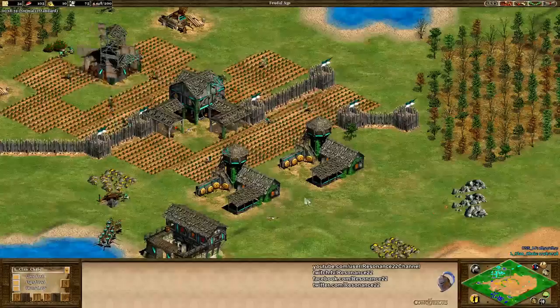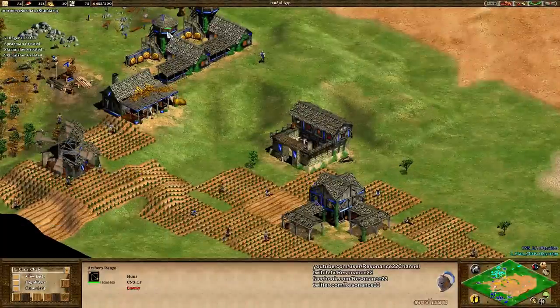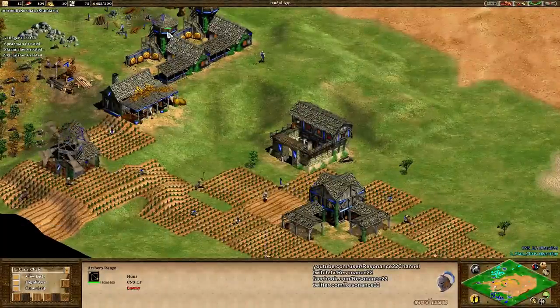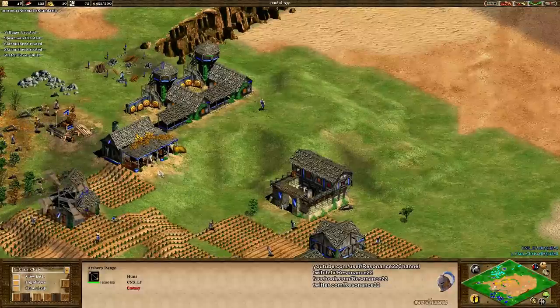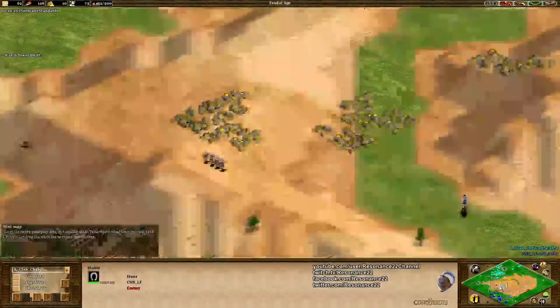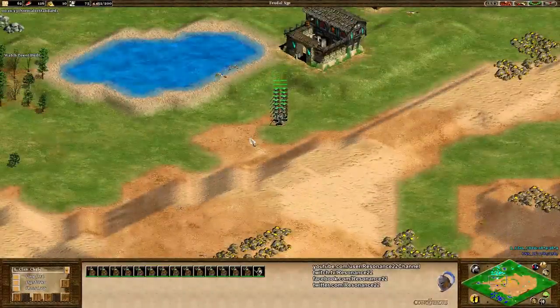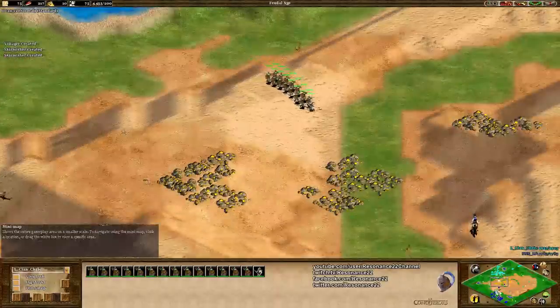Chris is still going all in on skirmishers. I'm assuming it's because he thinks his opponent is going to transition into archers, and they'll do an extended feudal war where skirmishers will clobber that. But that's not going to be the case — we see a stable here, which means Halen is going for knights. And knights are obviously a good choice considering his opponent is going for mass skirmishers. The Teal Huns with mass skirms will not be able to deal with the knights at all.